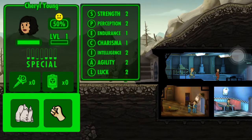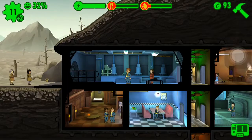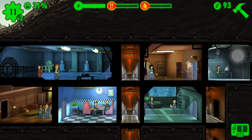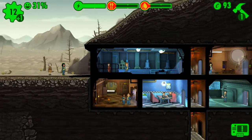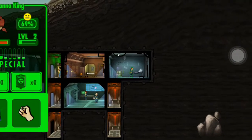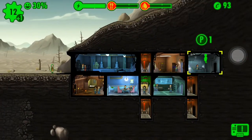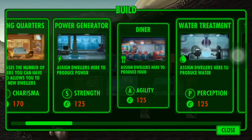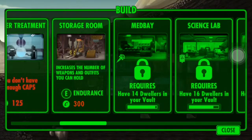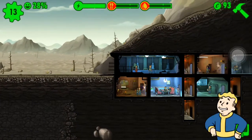Strength, perception, endurance, charisma, intelligence, agility, luck — I'm still trying to figure out what all these mean. We're really running low on the water supply, so let's see if I can move somebody into the water treatment room. I don't have a stim pack. I don't know why this person feels awful — probably because they're all hungry. Water treatment uses perception. Apparently we need to increase the number of weapons and outfits we can hold.